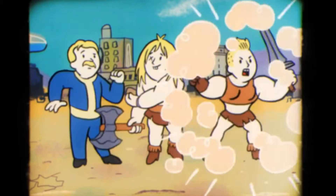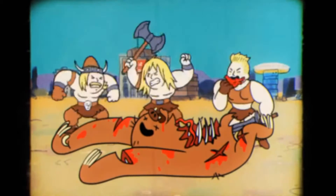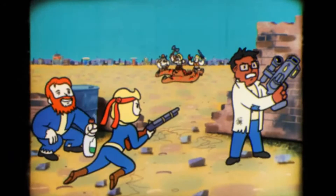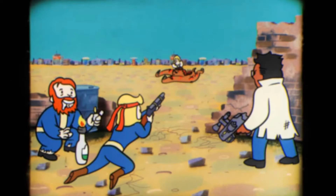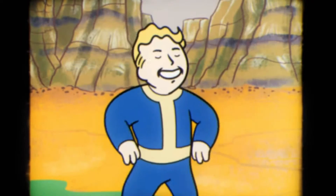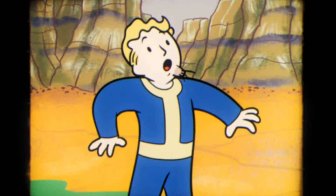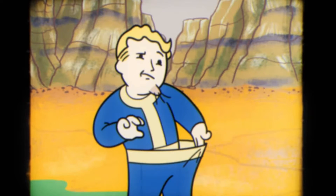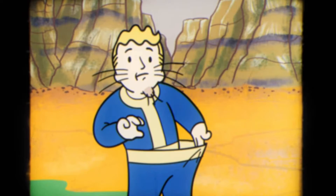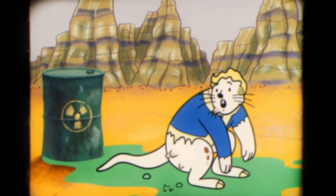Happy Camper — rank one: hunger and thirst grow 40% more slowly when in camp or a team workshop; rank two: 80% more slowly. Happy Go Lucky — rank one: your Luck is increased by 2 while under the influence of alcohol; rank two unknown. Hard Bargain — buying and selling prices at vendors are better; ranks two and three unknown. Inspirational — when on a team, gain 5% more XP.